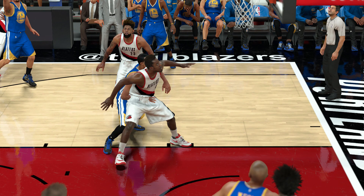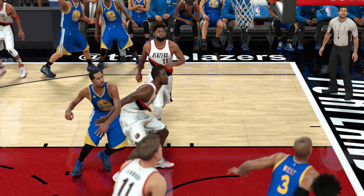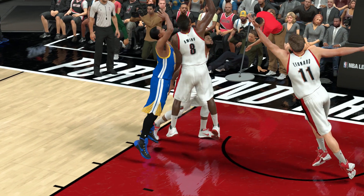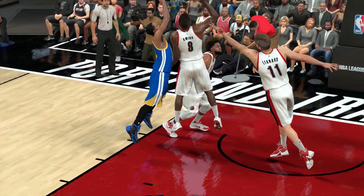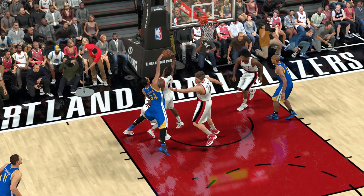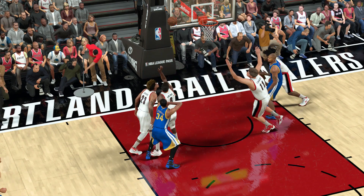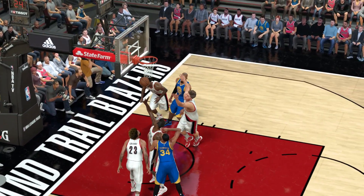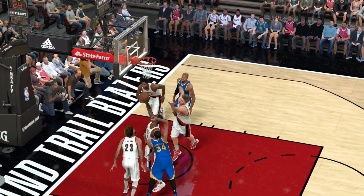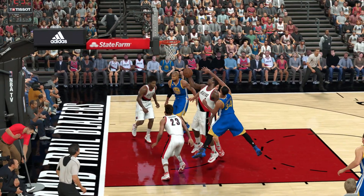Same thing with Al-Farouq Aminu. Livingston is clipping through his body a little bit, but this is stuff I can excuse because it's not detrimental to the game. Aminu has him boxed out. Livingston acknowledges he's boxed out — he's still going to go for the ball, but it's going to be an animation that makes sense. Aminu grabs it with one hand, Livingston just can't get to it. He tried, put his hand in there, but we definitely needed these animations instead of guys just acting like the rebound was coming to them. Livingston acknowledges he can't get the board, turns around, and runs back up the court.